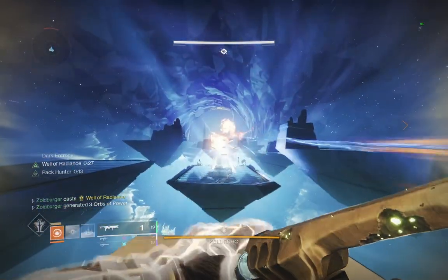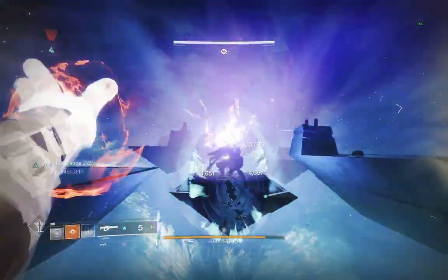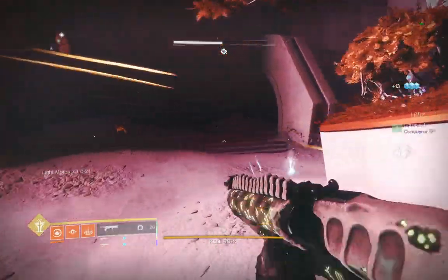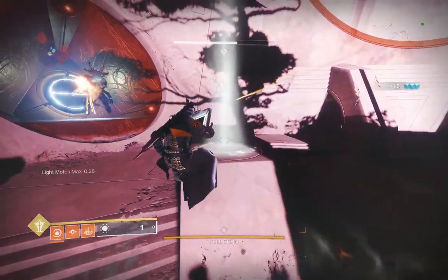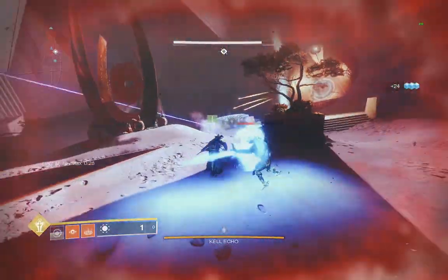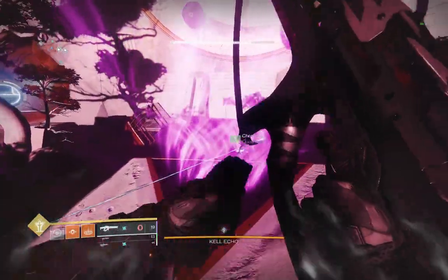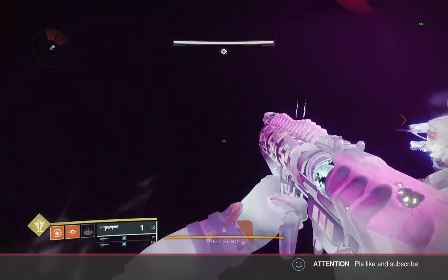The final encounter takes place against the Kel Echo, a giant shadow of a fallen Kel, possessed by the Taken. In this fight, the main room is a giant pyramid, where each round takes place on a different side, much like the second encounter's cube. At each corner of the room, you will find a copy of the boss, all three of which need to be removed to reach the damage phase. To remove each of these Echoes, collect motes and dunk them at the nearby deposit point, removing the Echo and spawning a Taken Ogre. After all three Echoes have been removed, you can stand in the quicksand to reach the damage area.